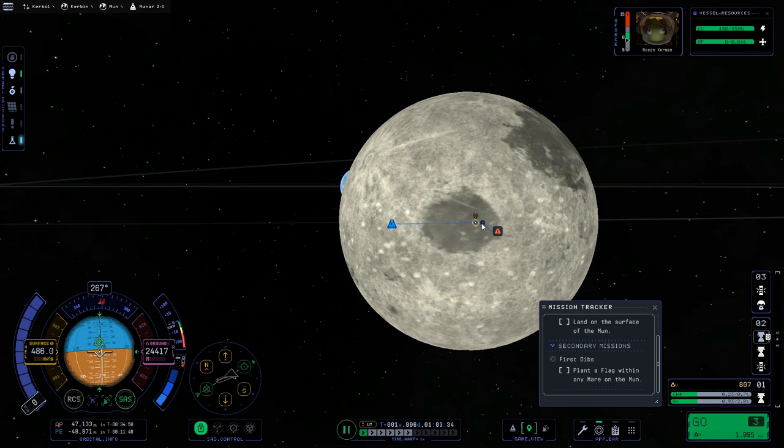The other contracts are: 'Escape Kerbin' to exit Kerbin's gravitational sphere of influence, and 'Lonely Satellite' to put a probe core with an antenna and solar panel in orbit about Kerbin. We're not going to be doing those ones right now, so we'll let them ride and go back to our vessel.